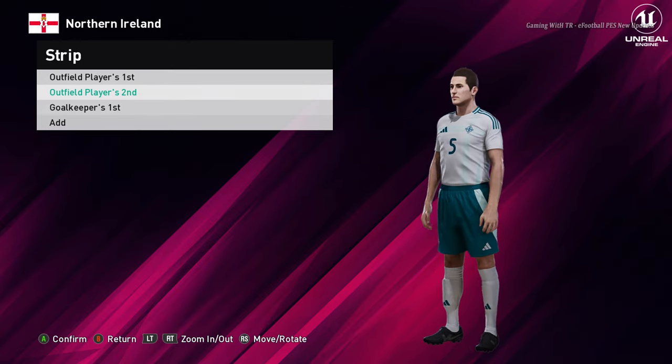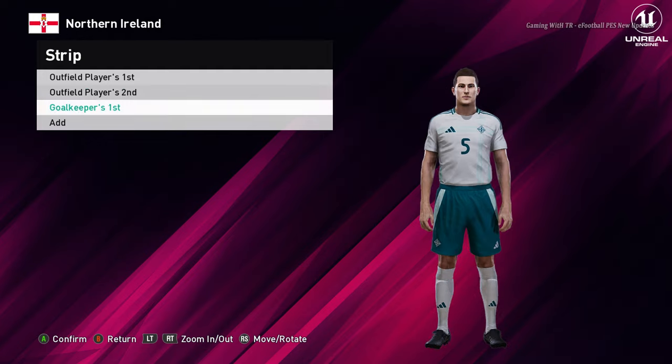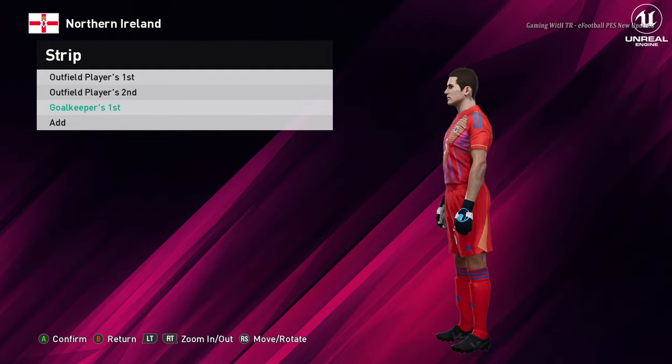Let's go for the next team. Here is Northern Ireland — this is the home jersey. This is the away jersey — look at the color. And here is the goalkeeper one.